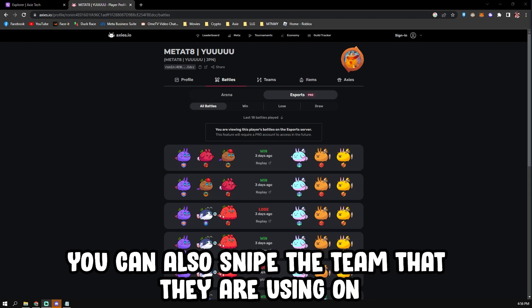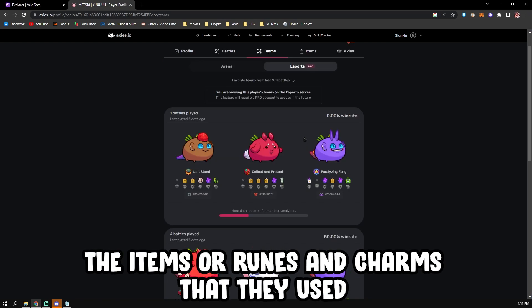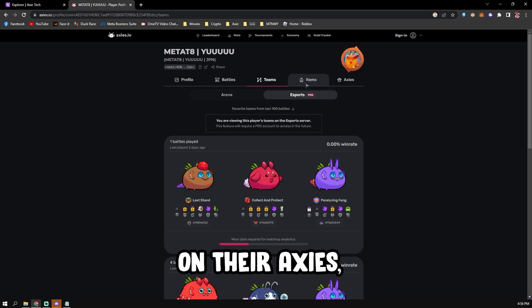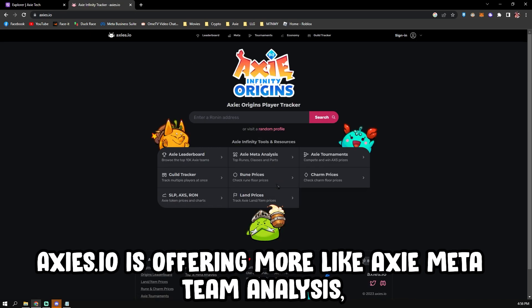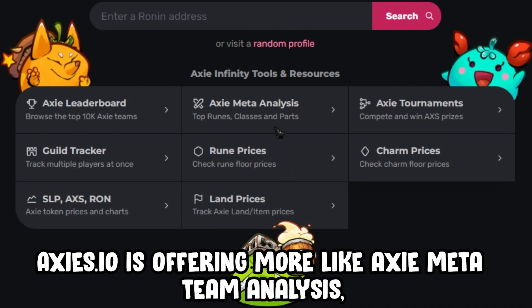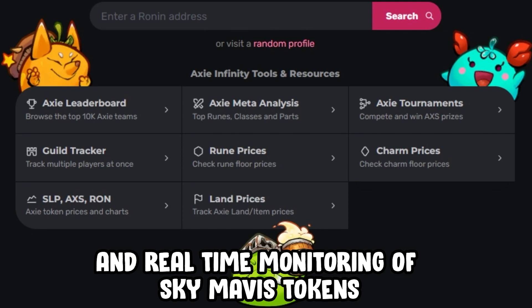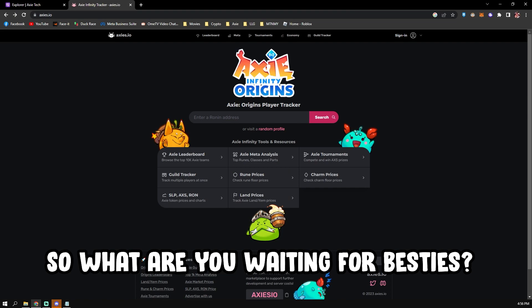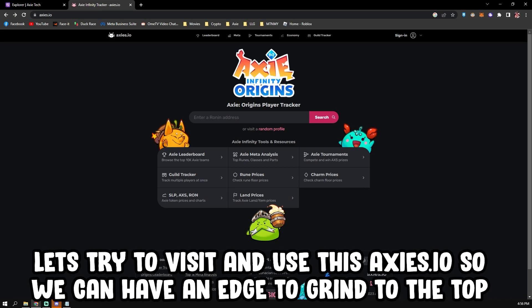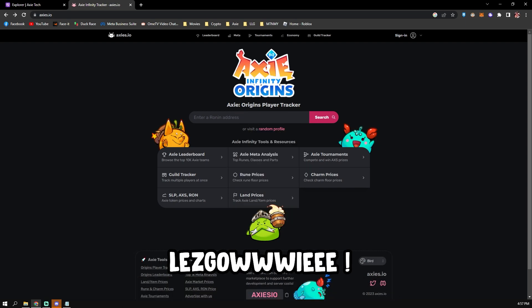You can also snipe the team they are using on both arena and esports server under the team tab. And finally, the items — runes and charms — that they use on their Axies are also included, with prices. Axie.io offers even more, like meta Axie team analysis, runes and charms prices including the minting fee, and real-time monitoring of Sky Mavis tokens. So what are you waiting for besties? Let's visit and use Axie.io so we can have an edge to grind to the top — let's go!